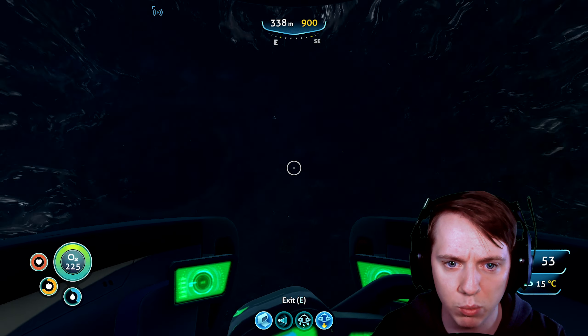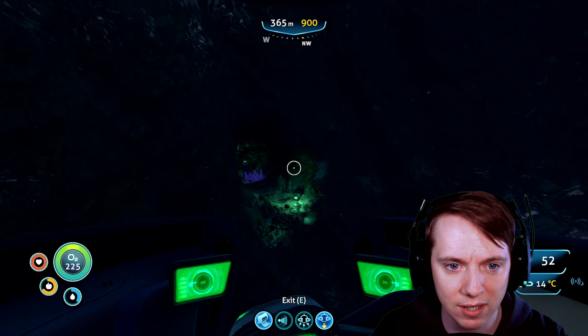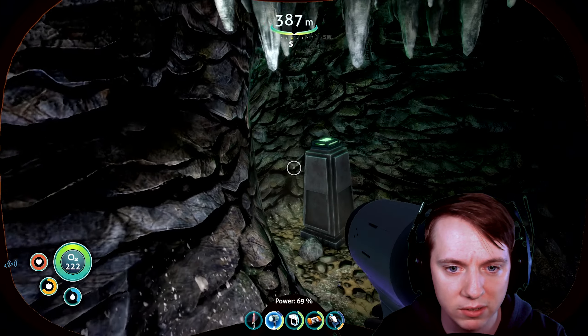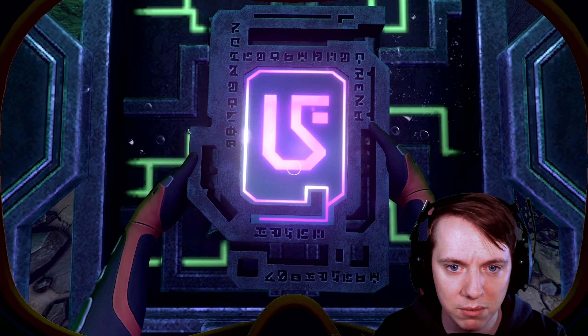Oh, here we go. This is it. This is where I saw it at. Here it is. There's the cave right there. I don't know what's behind this door — I just saw it required a purple tablet and I showed up. So let's put this in here and see what happens.